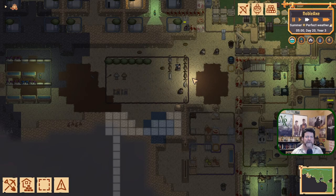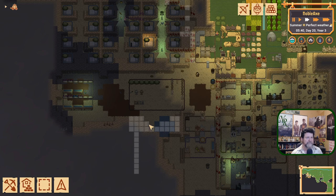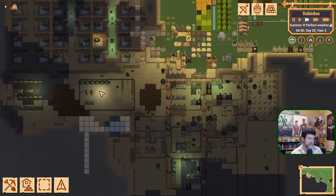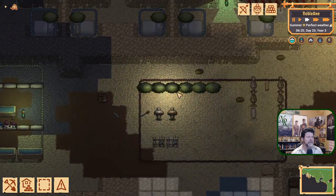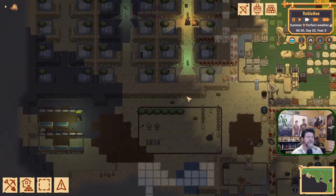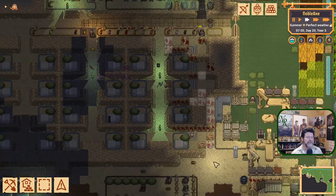Hey folks, welcome back to Mountain Core, back to Noble Axe. This is pretty much where we left off last time. We're going to burrow this out here and make kind of an eating area for what's going to be our soldier area, our barracks. Right now they've got some bushes and leaves to sleep on, but little by little we're going to start making real beds now.